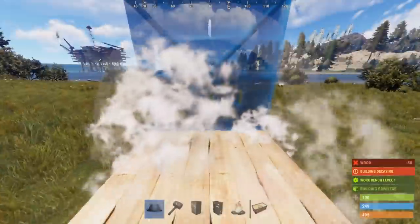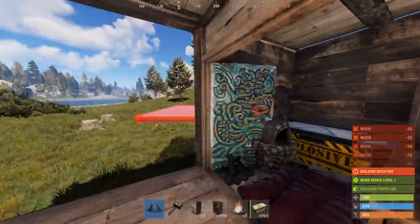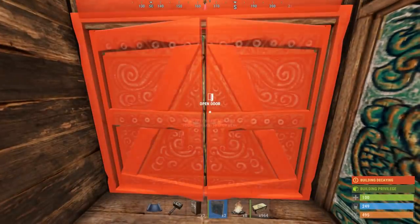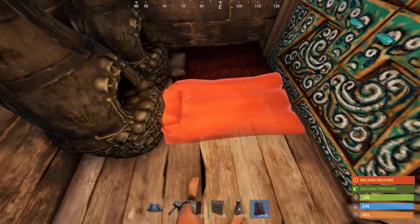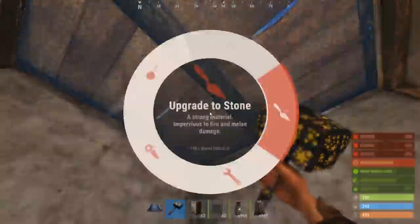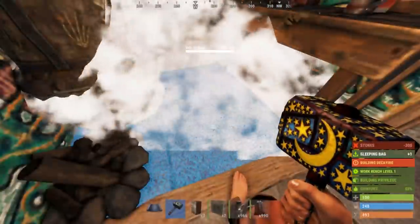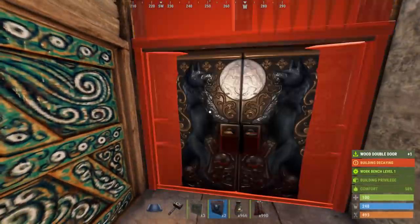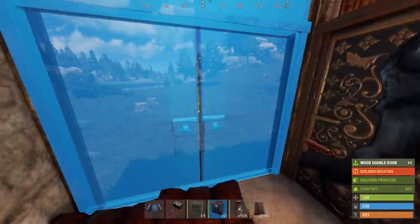When you're ready to expand, place another square foundation. Use door frames rather than single doors to create more space in your base. You can now place two more furnaces and sleeping bags. I wouldn't recommend using this base if you have more than two players. Once you've farmed up enough stone, go ahead and upgrade the whole 2x1. Once you've cooked up enough metal, you can replace the wooden double doors with sheet metal double doors.